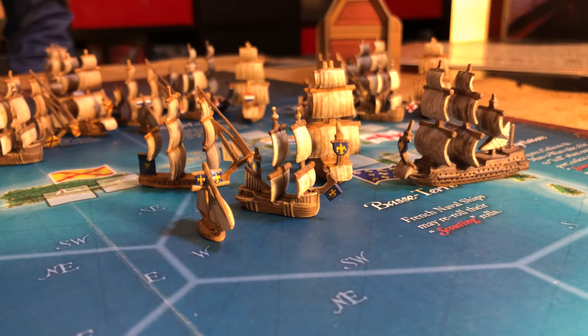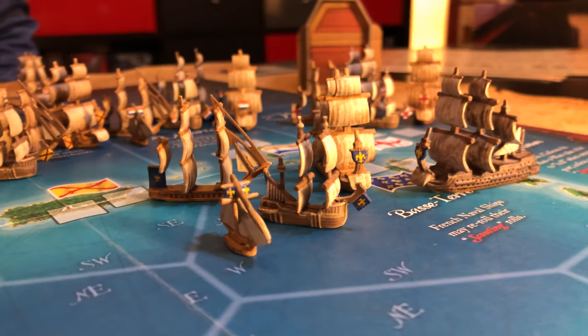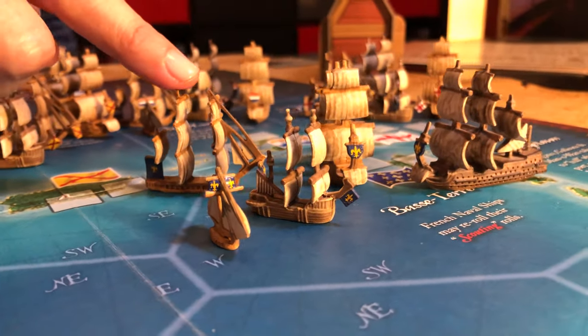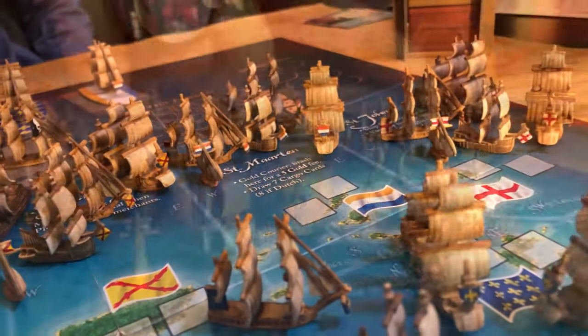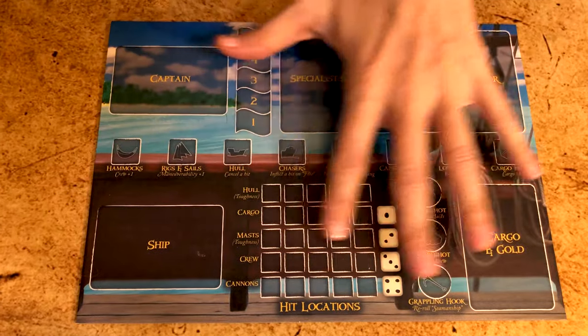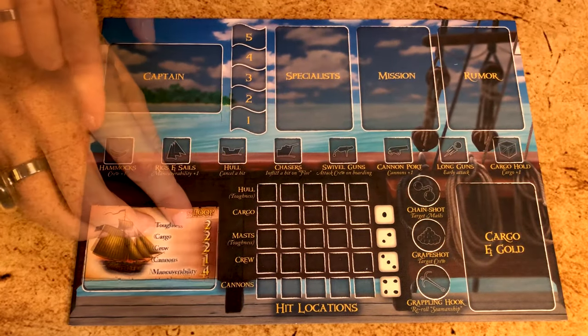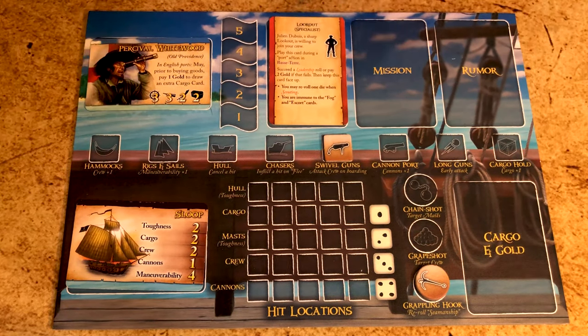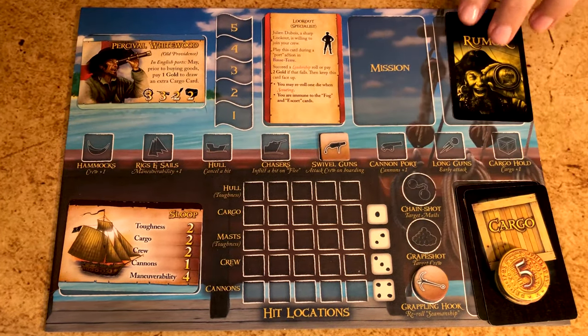This is where you move all the ships in the game. There are 26 plastic ships: sloops, flutes, frigates, galleons, and man-o-war. They are managed either by players or by non-playing captains, NPCs. Each player also has a player board to keep track of their ship, its upgrades and special weapons, the captain, the crew, the gold and cargo, as well as ongoing rumors and missions.